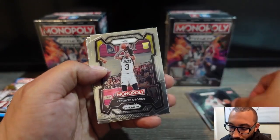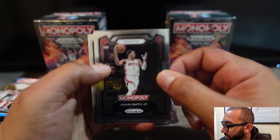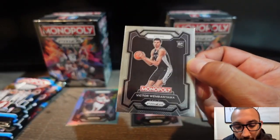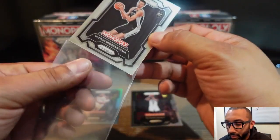Klay Thompson, Keontae George — I'll make my rookie pile right here — Jabari Smith Jr., and Victor Wembanyama. Not a bad box when you pull a Victor.